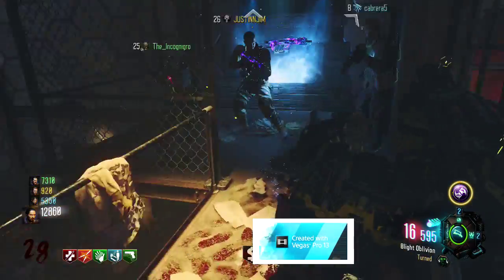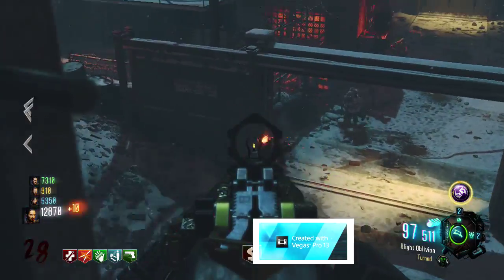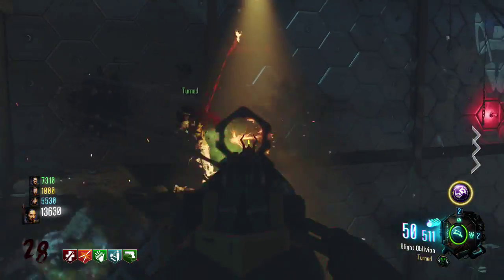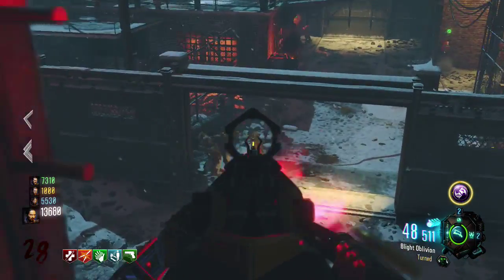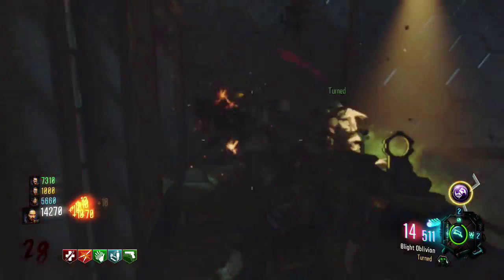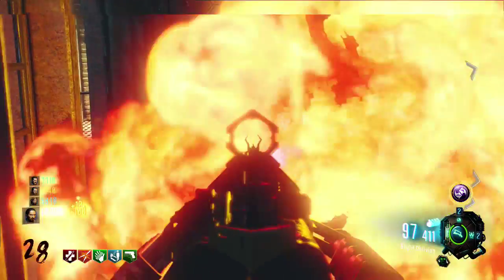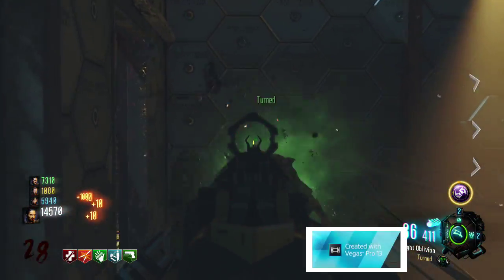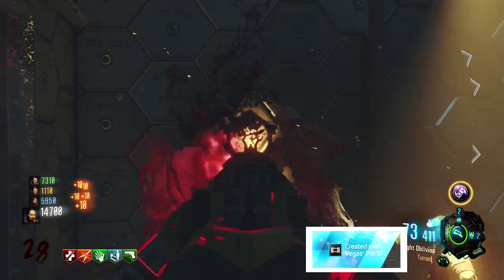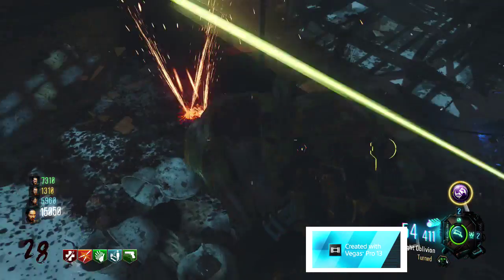That's a ridiculous amount of damage, and with that much ammo you can sit up here so long. It's definitely a 4 out of 5 stars and an 8 out of 10 on the 10-point scale. For The Giant specifically it's definitely a 5 out of 5, and on Shadows of Evil it's probably gonna be a 3 out of 5 — that's why I averaged it out. On The Giant a lot of the strategies are camping, and camping the catwalk is probably literally the most popular one.